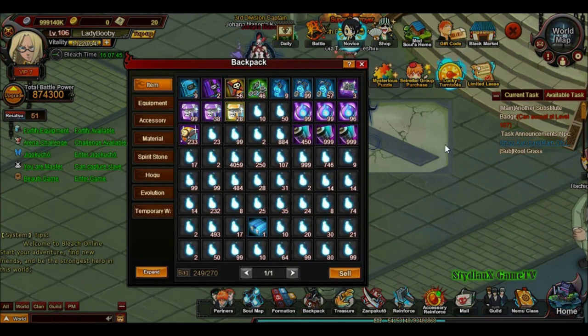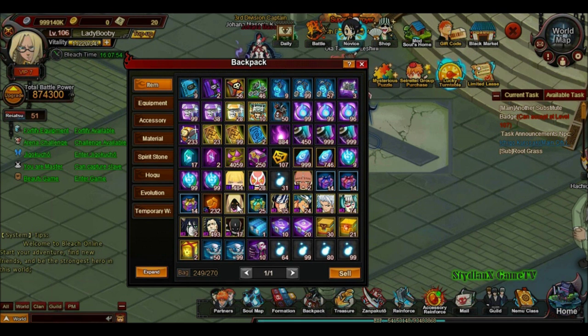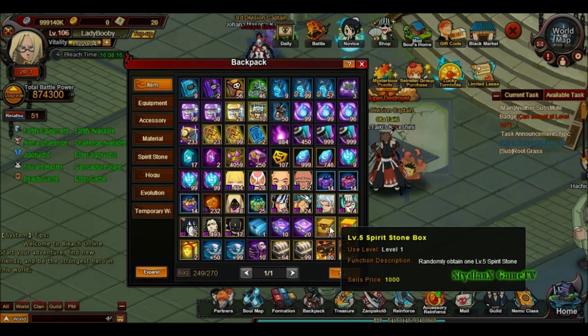We open the backpack — we have a few items right there. We are at 999,140. We got Izuku fragments and a few boxes. We did spend 4k worth of vitality on Serete Attack, which I think is a pretty good amount for the stones we got.